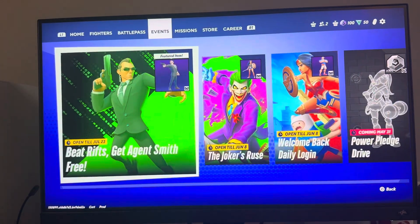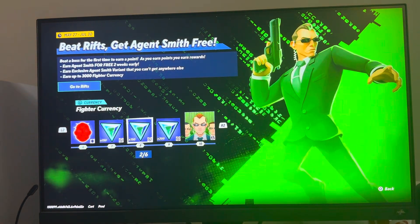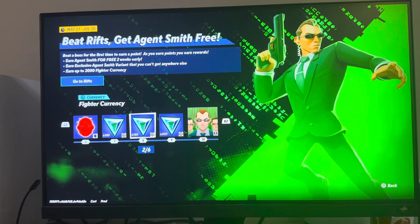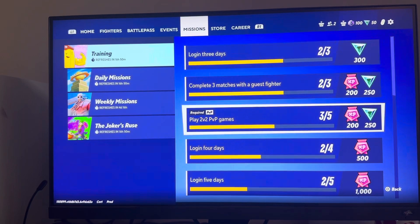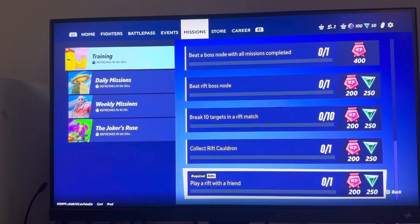The fourth way is to do some of the Events. At certain levels within the Events, you can get Fighter Currency. The fifth way is to complete Missions, where you can also earn Fighter Currency.